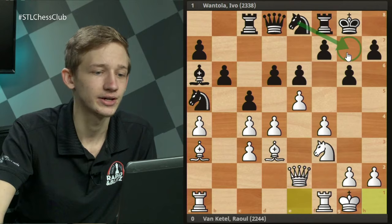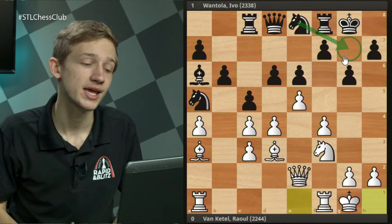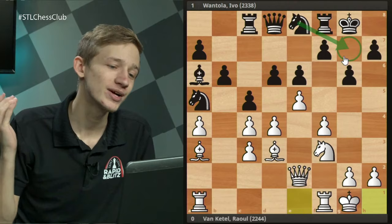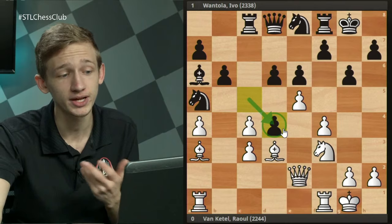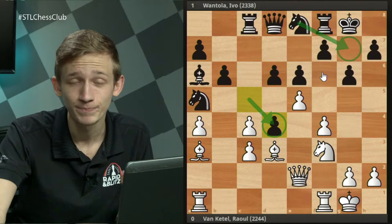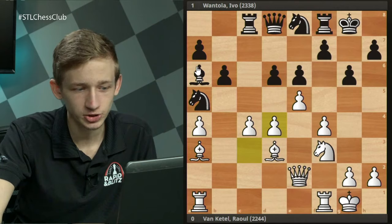After all the moves we've seen — Ba6, a4, Nc6, Ba3, d6, f4, Na5, Qe2, c5, Nf3, Rc8, e5, g6, castles — we've seen what happens on Ng7 when Black tries to play slowly. Black cannot open up the position favorably, and it is White who opens things up with exd6 and dxc5. Now let's take one more look at the main plan cxd4, worth revisiting for long time control chess where opponents think deeply.